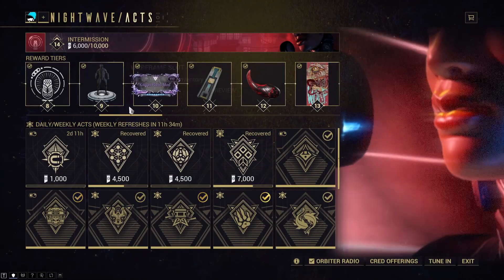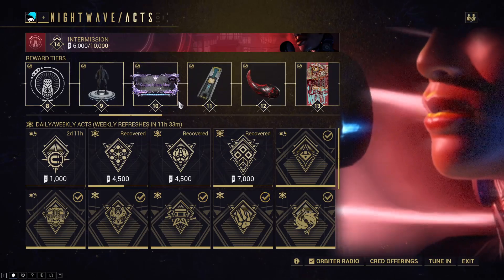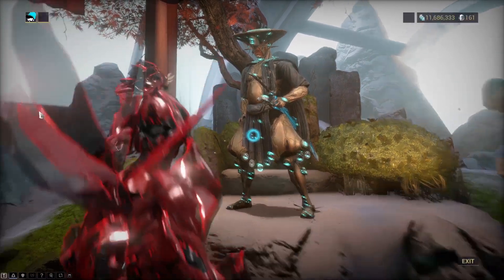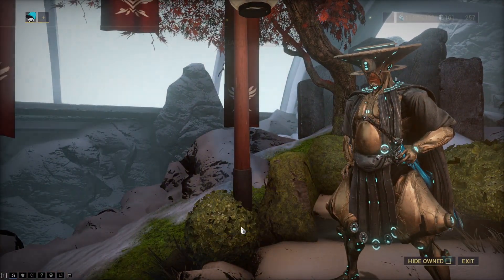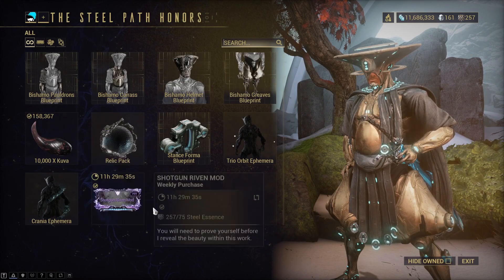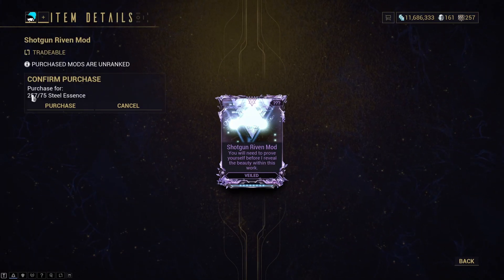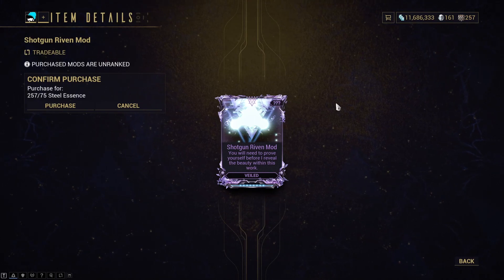Each Nightwave season usually has a Riven as one of the reward tiers as well, so look out for that. You can also redeem 75 Steel Essence, which you obtain from the Steel Path, for a Kitgun, Zaw, Shotgun, or Rifle Riven from Teshin. The Riven types he offers are rotational rewards, so depending on what's available for the week you can decide if you want it or not.